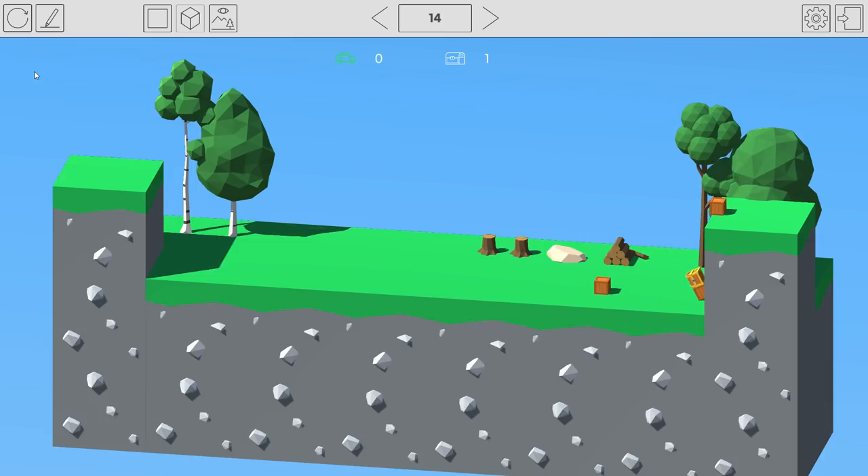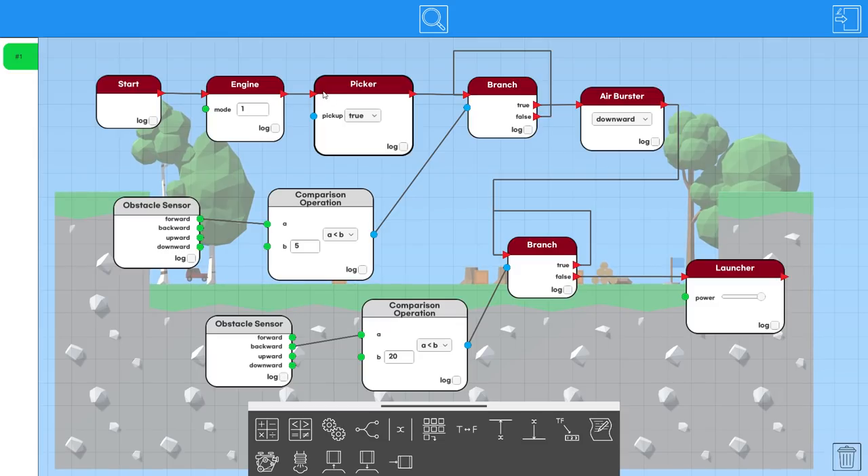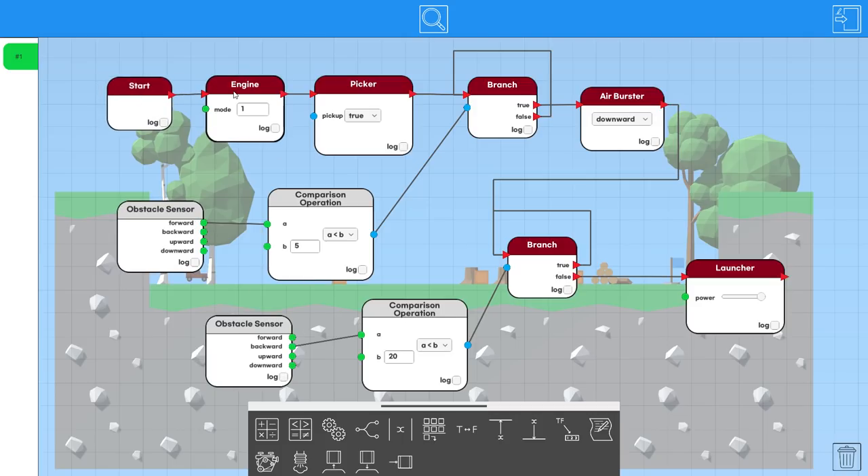So I just need to figure out how to not eject that one chest while ejecting every other one. After way too long, I finally got the solution. We trigger start, start the engine, turn the picker on permanently, then a while loop checking when we're close to the first crate — and we do an air burst to jump over the first crate.